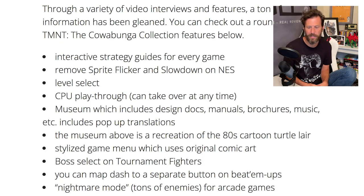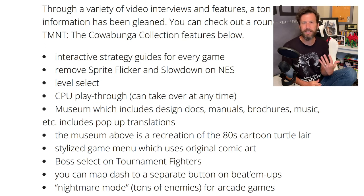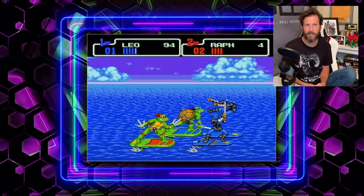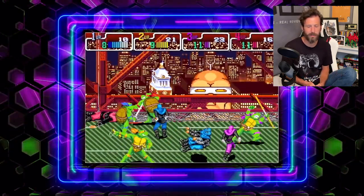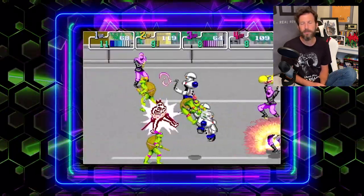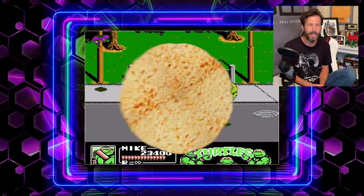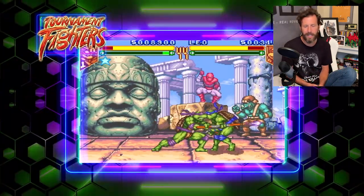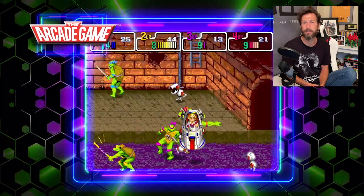There's also what's called a Nightmare Mode with tons of enemies from the arcade games. I didn't see any gameplay of this in the footage I watched, but it's a pretty exciting little fun minigame included in the overall collection. There are also various screenboard options — it seems like you'll get to choose from multiple different ones, as well as different filter options. This is something in a lot of retro collections: do you want it to look like an old CRT TV, or do you want Pixel Perfect? It was assumed that was probably included in the Cowabunga Collection as well.